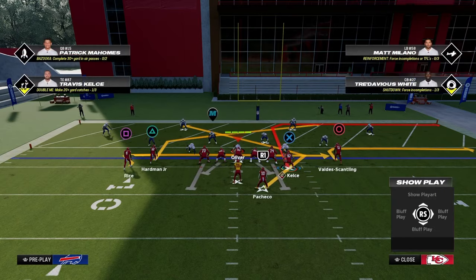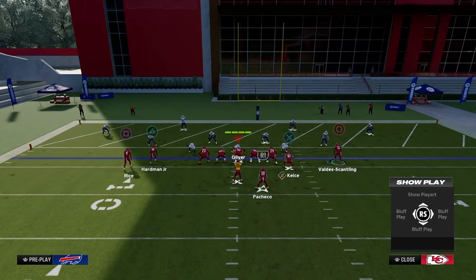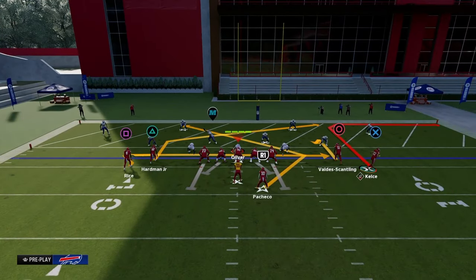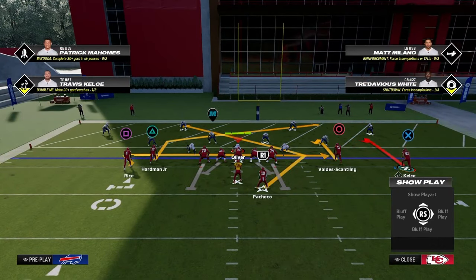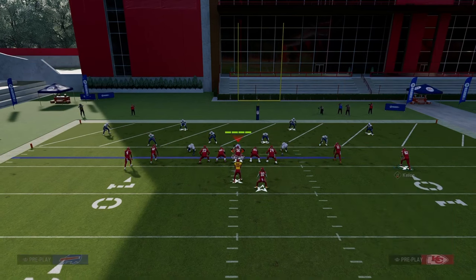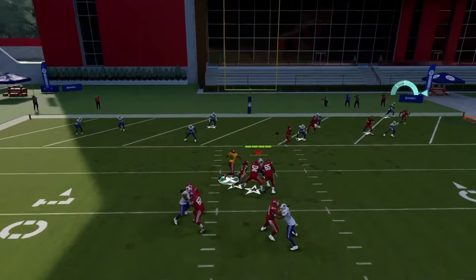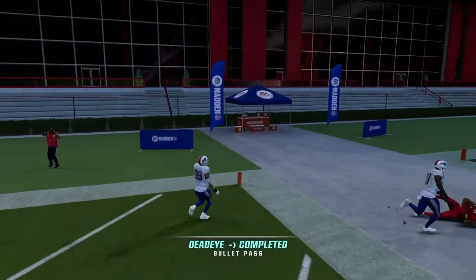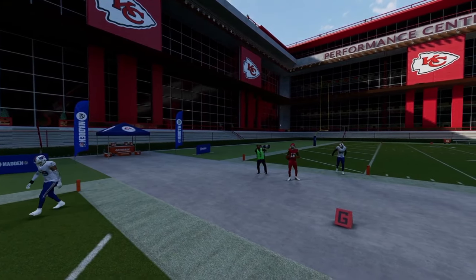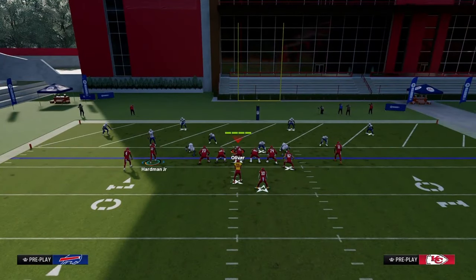Another method in the red zone is to motion this guy and put him on a hitch, then motion the tight end out wide. From there you essentially have that backside return route, but you also have the tight end in perfect position to pull and throw it over on the right side. Overall, this is one of the best ways to manipulate coverage in the red zone and one of the best offenses in general.